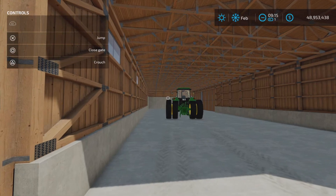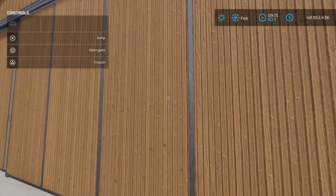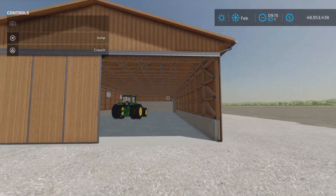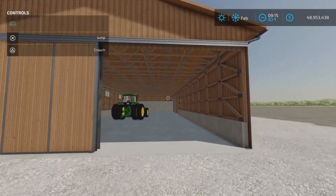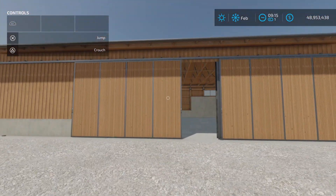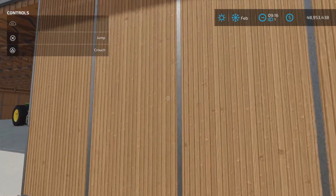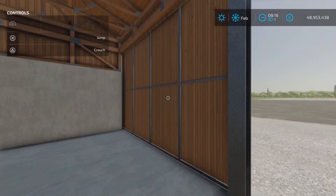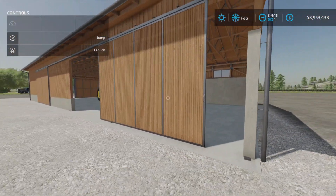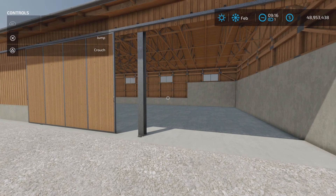This door has two sides to it. If you close that side, this side also opens. So there are sliding doors — you can't get the full width of the shed open. We can open that side, and can we open this side? Open gate — there we go. It goes all the way, so nice.